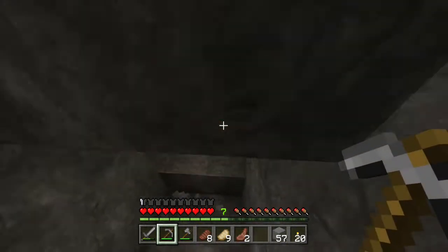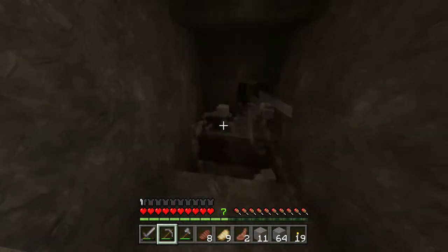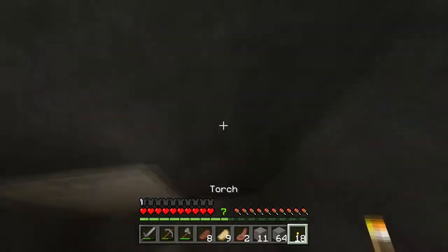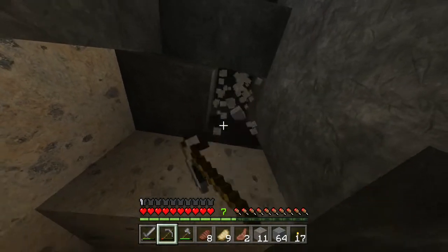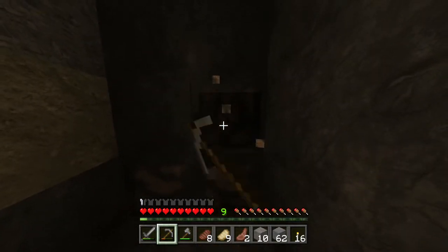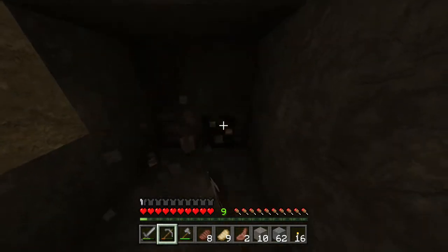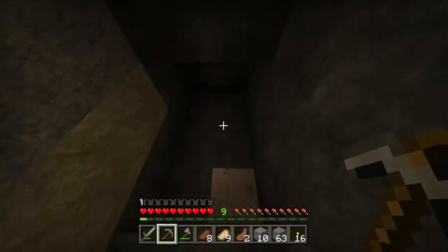Oh look — there's a slime right above us. Okay, that's iron! Yes, we got iron! I'm so happy, wow, that actually makes me so happy. Finally we have iron, we just got it right there — that's awesome!